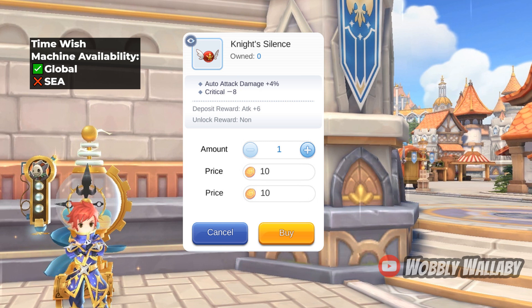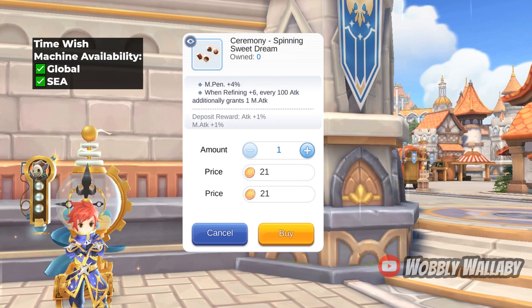Next is Ceremony Spinning Sweet Dream. This is a great mount for magic users due to its magic penetration plus 4% and extra magic attack. This is a solid and safe purchase since magic penetration is a big damage booster.